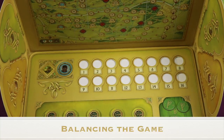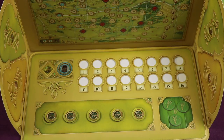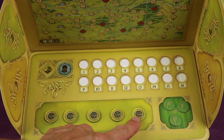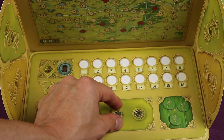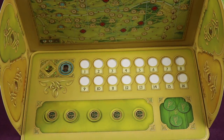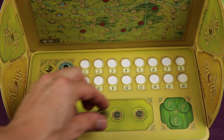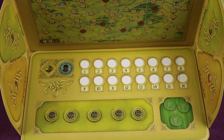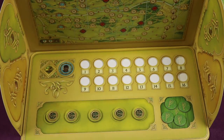If playing with different experience levels, you can adjust the setup to balance the game. To make it harder on Frodo, give the Nazgul players a second information token at the start, leaving only three for Frodo. To make it easier, give Frodo all five information tokens and give none to the Nazguls. For an even easier game, give Frodo a fourth fellowship token.